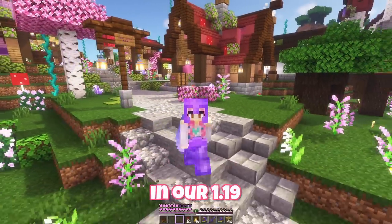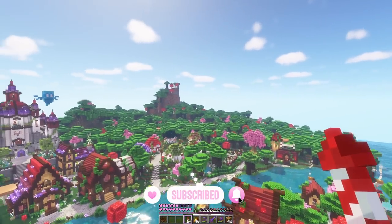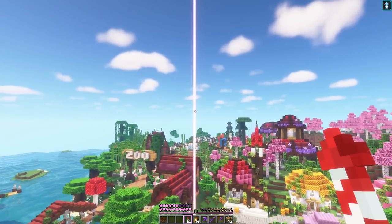Hello and welcome to another video in our 1.19 Let's Play world. This is where we live, it's called Blossom Valley and it's kind of turning into quite a big kingdom here. We've got a village, a brand new castle, and then on this side we have our house and the zoo.